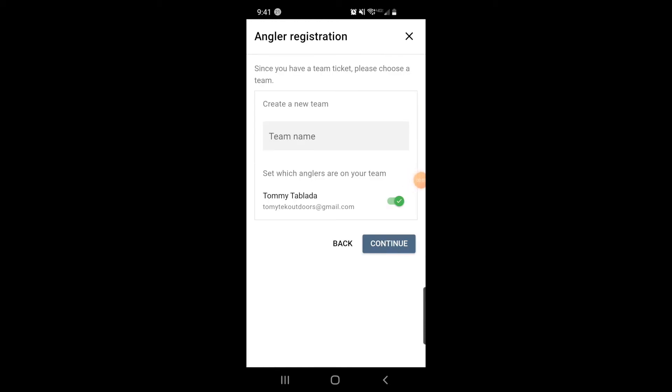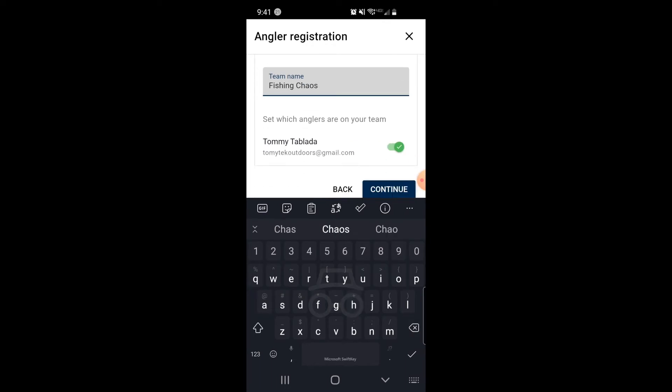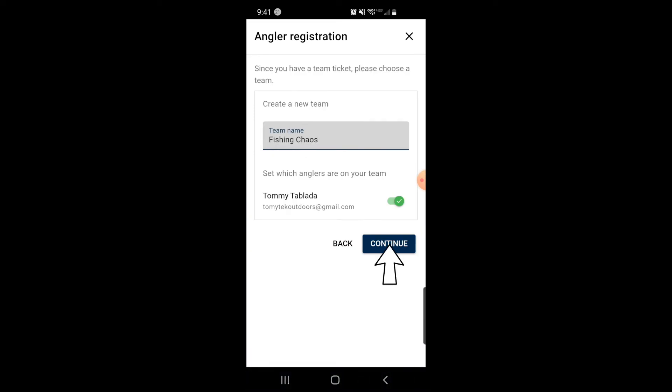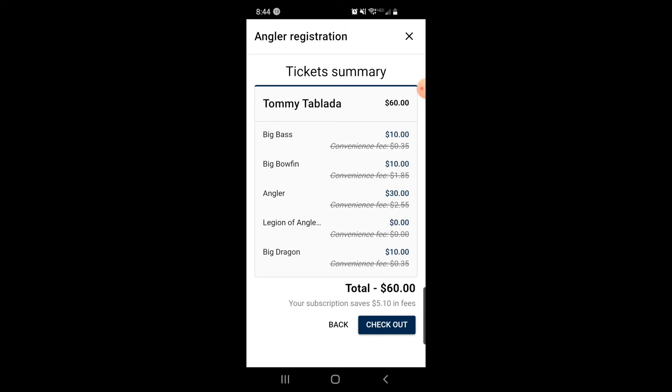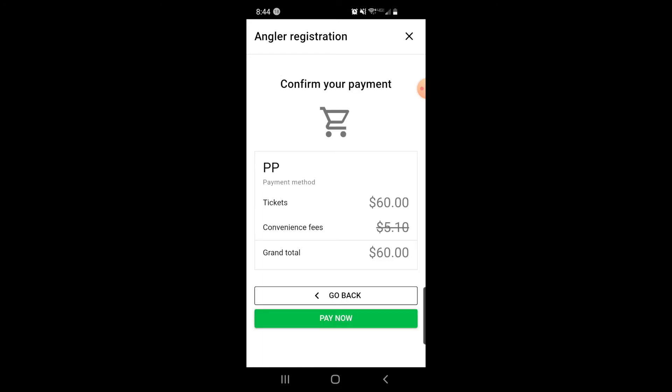Right here is where you can enter your team name. Just click on team name and then enter your team name, and then click continue. From here you can see everything that you're gonna be purchasing or entering in for. Again the important ones are the angler ticket and also the team ticket. So we're gonna hit checkout, and then here you can just use the card you have saved and hit pay now.